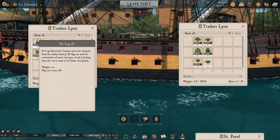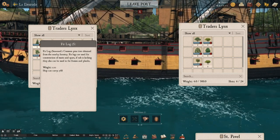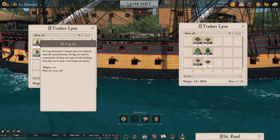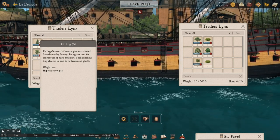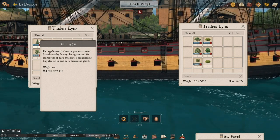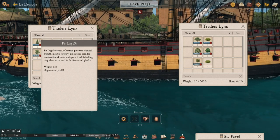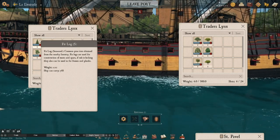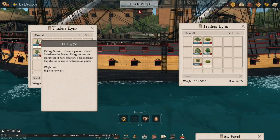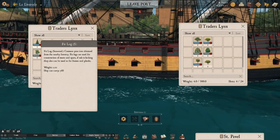Let's start off with fir. This is a fir log — this is a seasoned one, you can obviously have non-seasoned. Fir log is used for building ships; anytime you craft a ship, you need fir log. When it's seasoned, that is not used for crafting the ship itself — when it is seasoned wood, that is what the wood type and trim is going to come out as on a seasoned ship. Fir S is the fastest wood type you can build in this game.